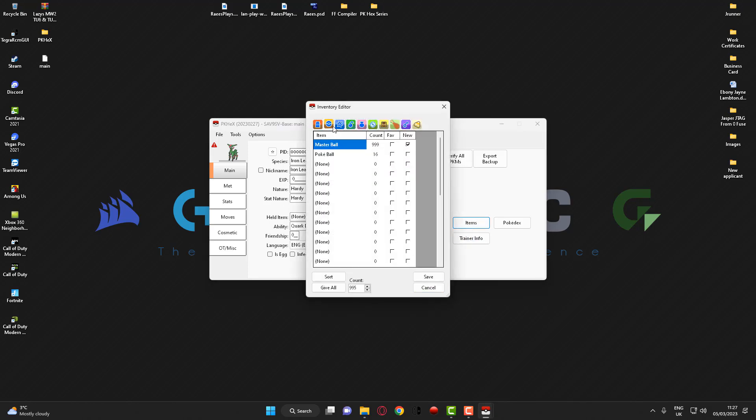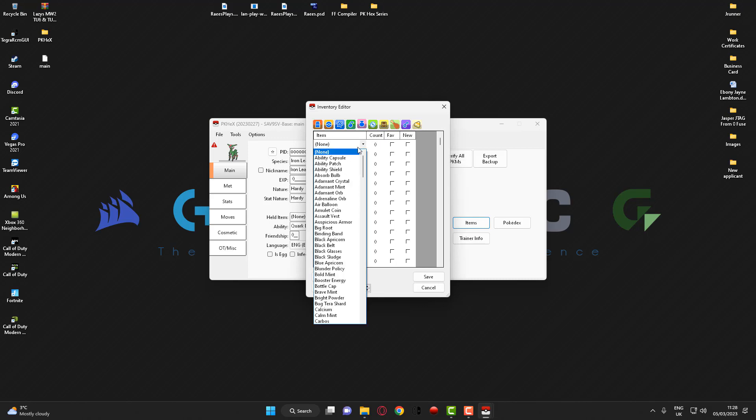If I go back to my items now and go back to the pokeball section, as you can see you've got 999 master balls. Another item I'm going to add is rare candy, so if I go to the item section at the top and drop down the menu, or you can type in R and it should pop up as rare candy, but I'll just scroll down and find it.